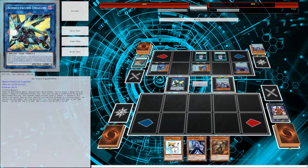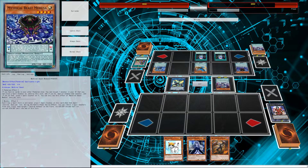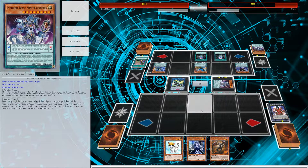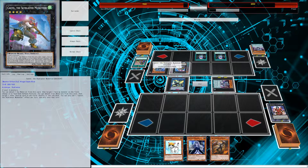We wait on our normal summon for now. Opponent gets ready to attack. We activate the switch to defense mode effect. Reading another opponent card effect: attach one, target one face-up monster and change it to face-down defense position, then target one other card on the field and shuffle it into the deck.